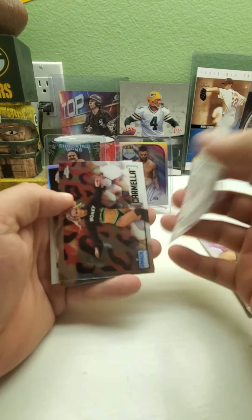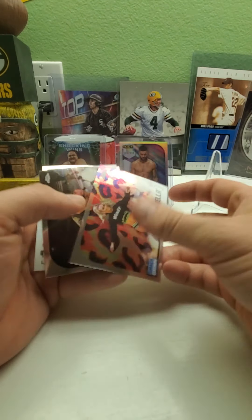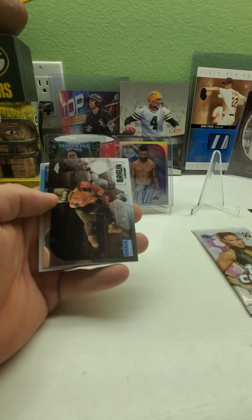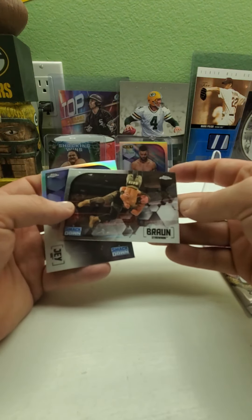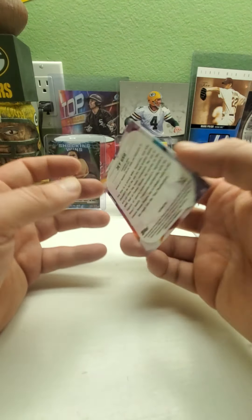Also from pack four we got a Carmella, a Braun Strowman, and a refractor of Jey Uso.